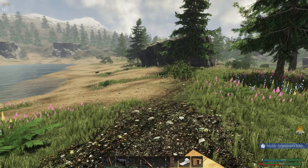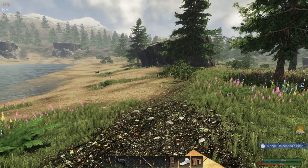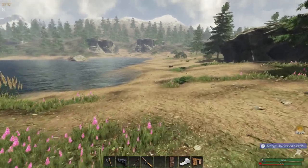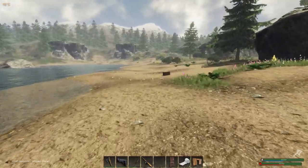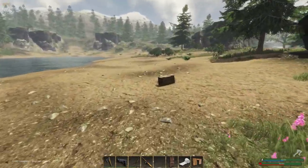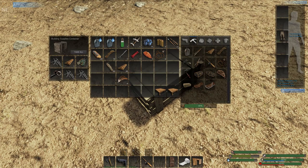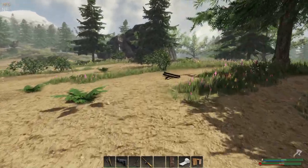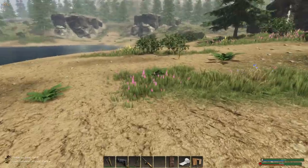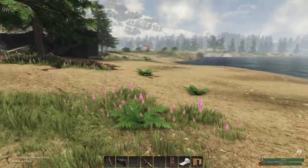Hello everyone, this is Mange, welcome to Mange Unleashed. Here in Subsistence, I need to run out and grab this crate real quick because it's looking at me — it's taunting me. Looks like some scrap over there, better grab that too. Minus the distractions of loot, I'm going to run back to my little platform here.